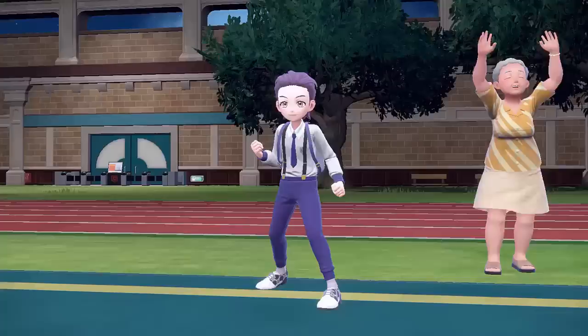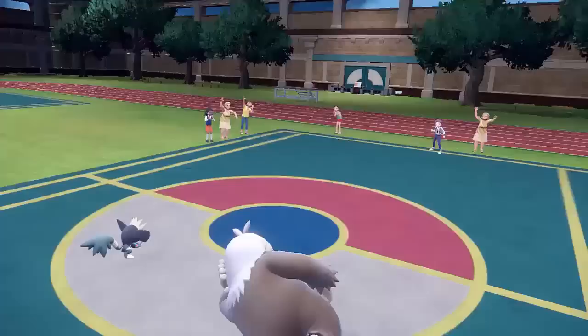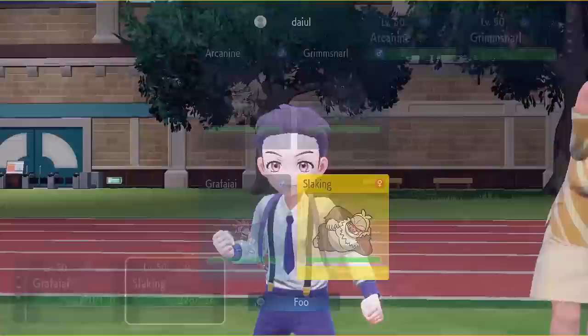In this first match my opponent is going to lead with a massive looking Arcanine and a tiny looking Grimmsnarl — strange proportions going on there. I lead with my Grafaii and my Slaking, which is generally the lead I like to go with if I think I can get the Slaking combo off. They do unfortunately get an Intimidate on both of my Pokemon, but I'm hoping to get this Doodle off to remove Slaking's ability, because that would really help me with this matchup.